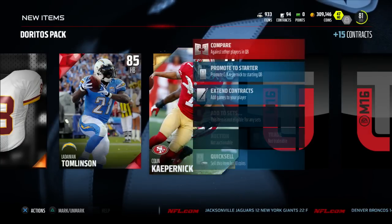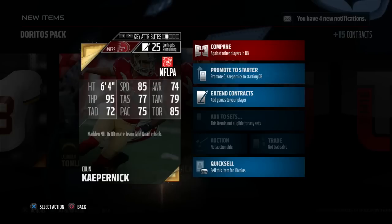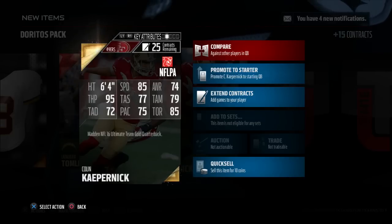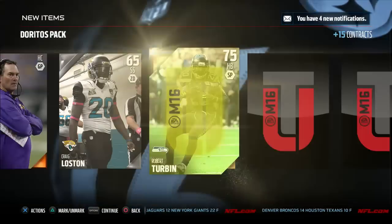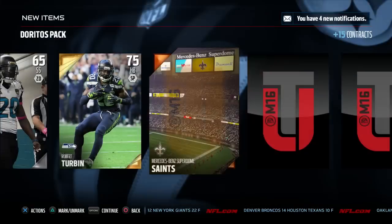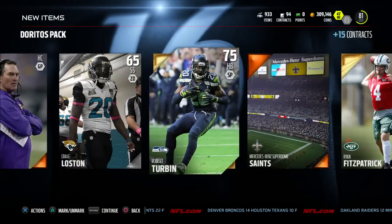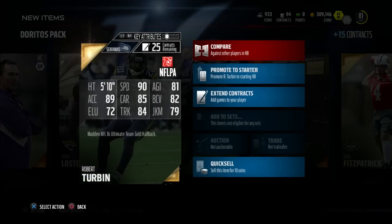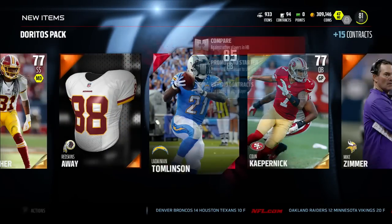You also get four golds in this pack — all are unauctionable and untradeable — but that's fine because you can get some really nice luck here. I got Colin Kaepernick, and I believe we get someone like Robert Turbin in the pack as well. It's very definitely worth buying the bag of chips, which is only like two dollars, to get yourself an elite right out of the gate. Definitely worth going to Target at launch when you pick up Madden.